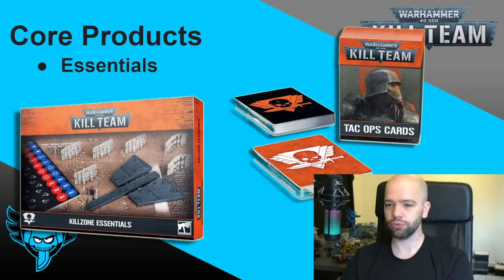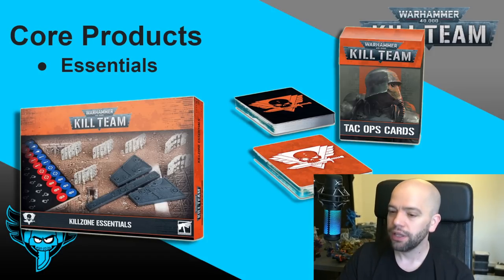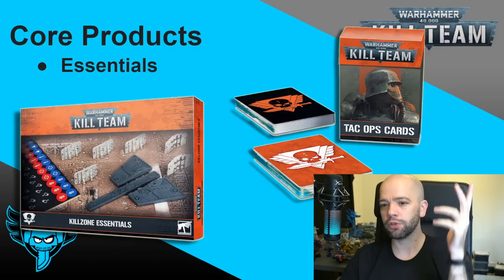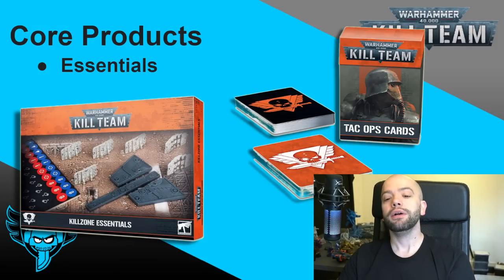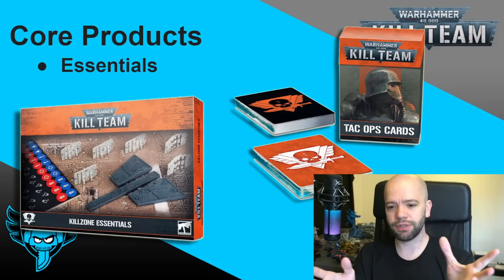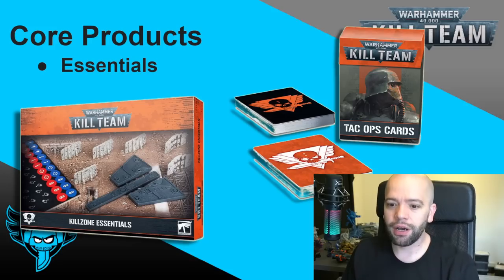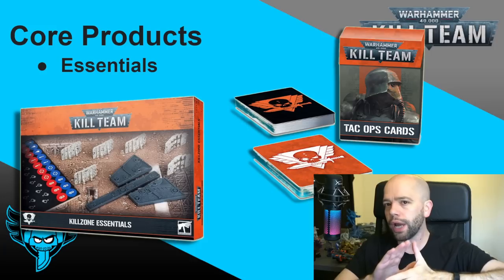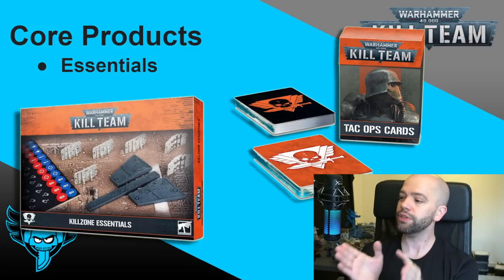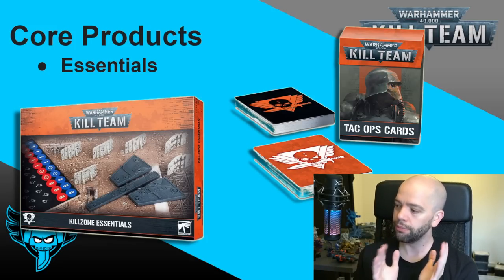We then have the Kill Team Essentials and the TAC Ops cards. Do you need to buy these? The Kill Team Essentials box — that's the thing on the thumbnail of this video — is important. You kind of need this. This is one of those items where you don't have to buy it, you can do everything without it. It gives you a set of tokens to play the game with, your measuring sticks — which is where the little meme comes from — and it also gives you six barricades.